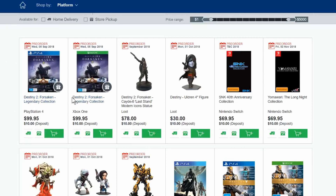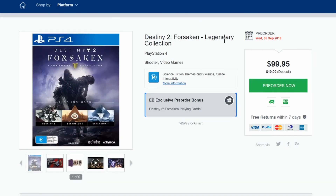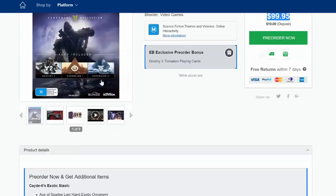As we can see, Destiny 2 Forsaken is coming out on Thursday — three more days until this releases. I want to show you guys all this cool loot that we'll be showcasing in about three days time. We get the Destiny 2 Forsaken Collector's Edition for 100 bucks in Australia, and this does include Expansion 1 and 2, and of course this new one that we'll be receiving soon.